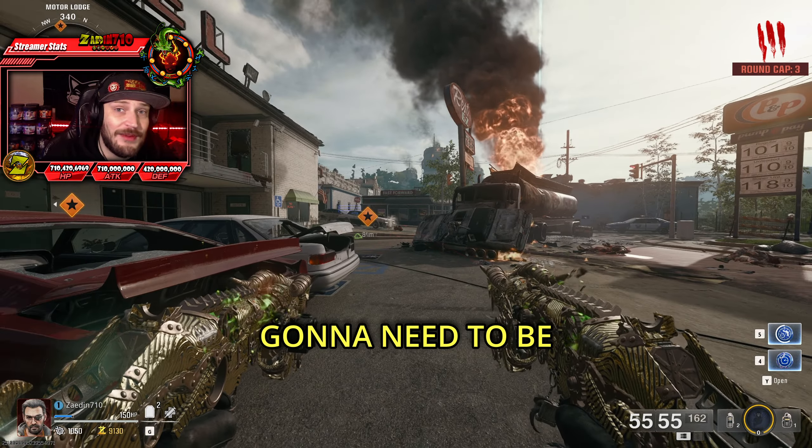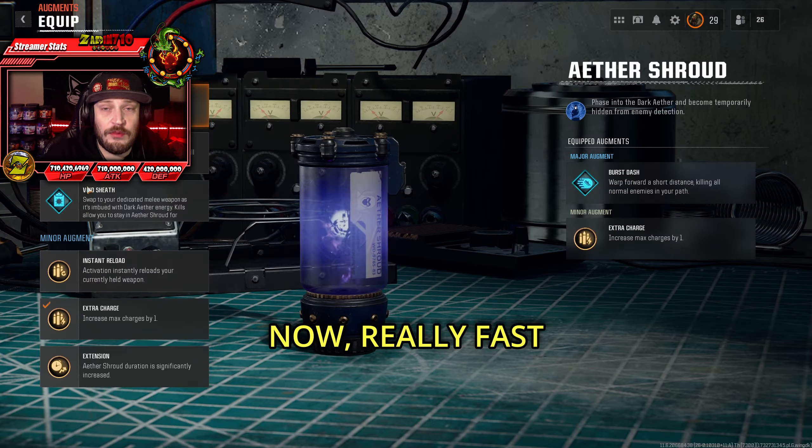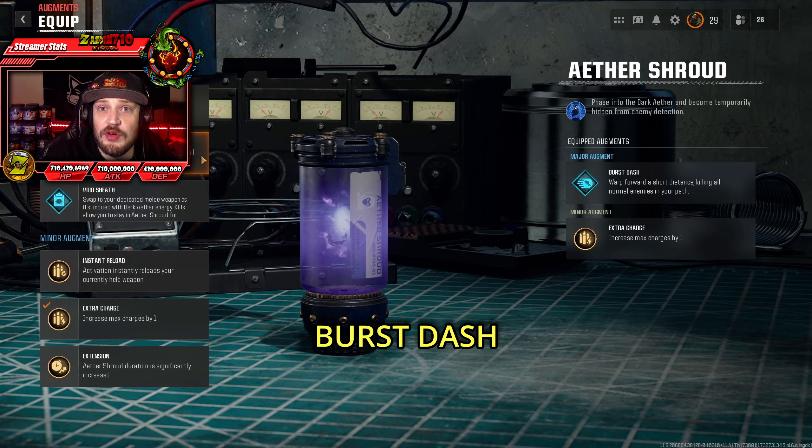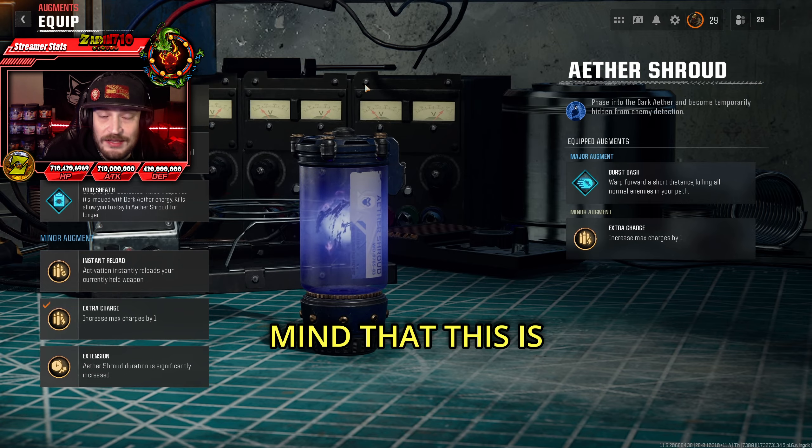For this strat, you're going to need to be in a guided version of Liberty Falls. For a quick pro tip, if you want to get this started faster, I highly recommend going in with Aether Shroud with the Burst Dash Augment equipped. However, keep in mind that this is not needed.